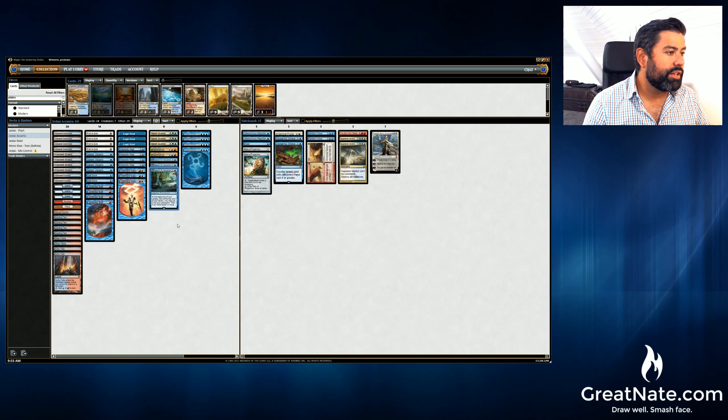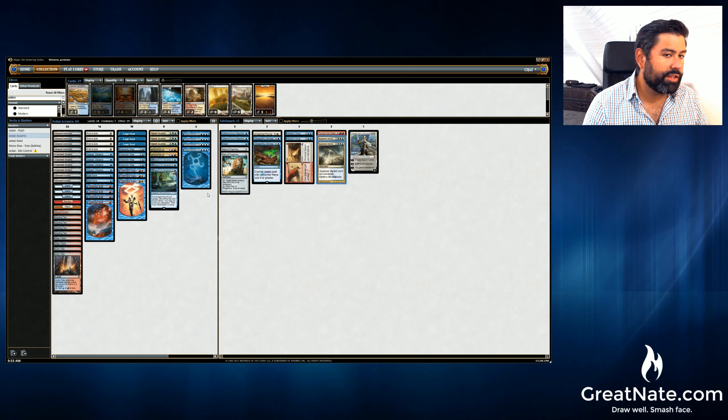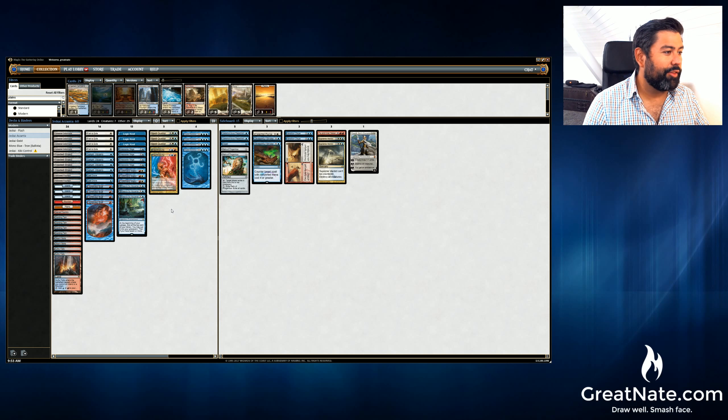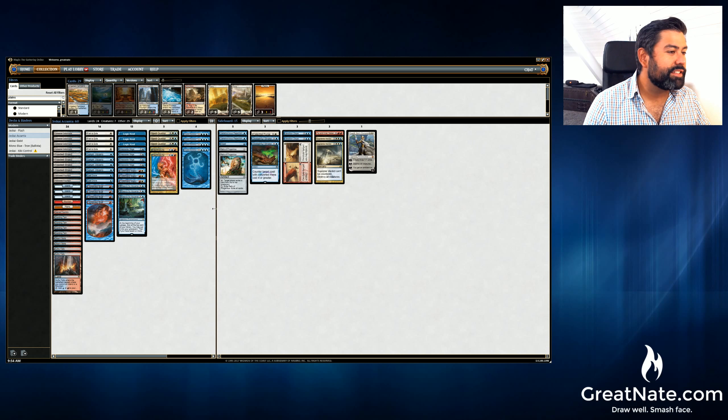I'm not saying this is on the same power level as Stoneforge Mystic or Snapcaster Mage, but it's interesting in how it shares the same spot on the mana curve — something impactful you can do early. I don't think you'd run Search for Azcanta and Geist of Saint Traft in the same deck. If you're looking to win with Azcanta, you want to be more of a control deck. Now we have some tempo elements in Spell Queller, but without Geist it's fine to go up on things like Supreme Verdicts.